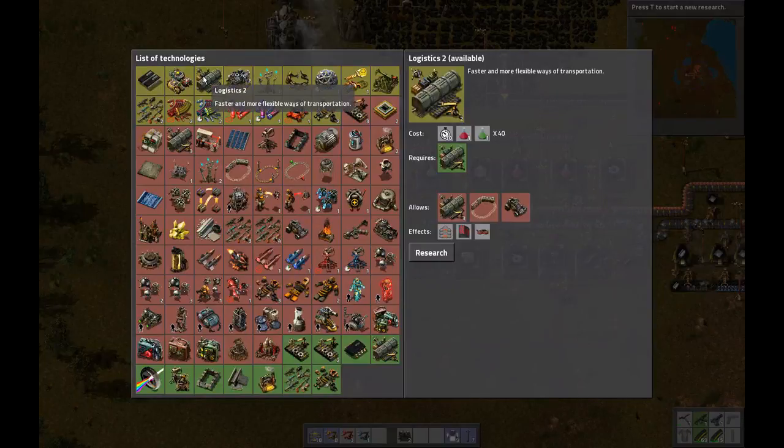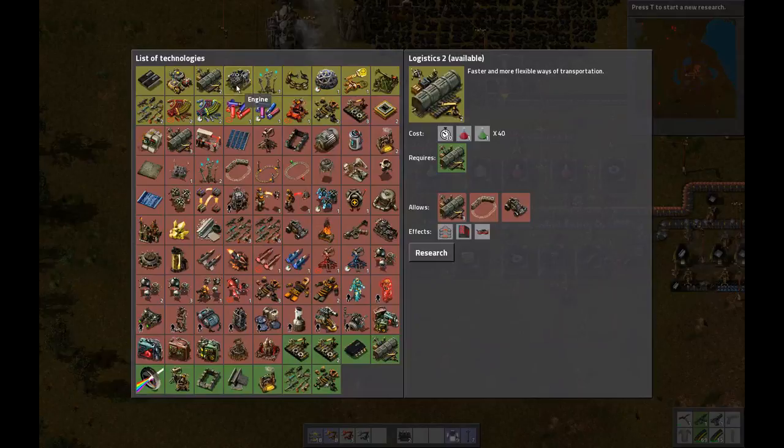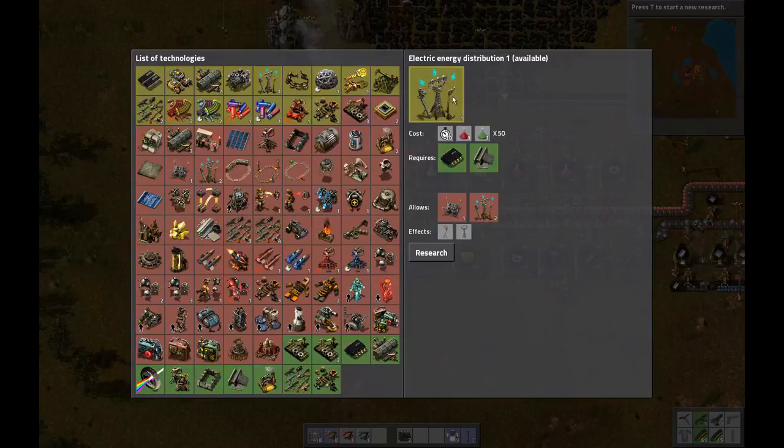What is next? Let's research electric energy distribution. These basically give you bigger electric poles that have a larger range of supply area. You can see this says supply area seven by seven, where the normal wooden electric poles are only five by five, and also the wires reach slightly longer. This one has a tiny supply area but the wires reach really far — these are basically transmission lines. I'm going to research this.